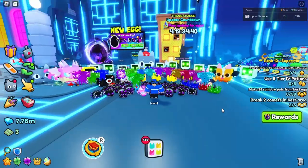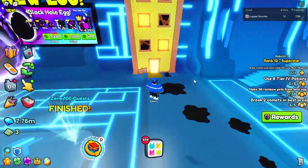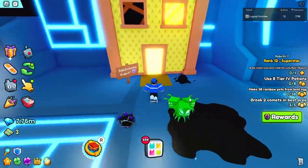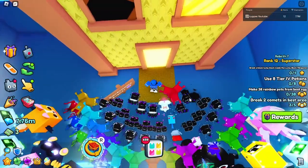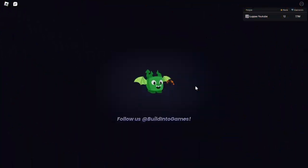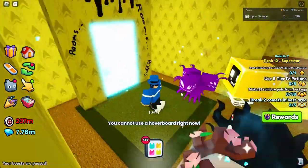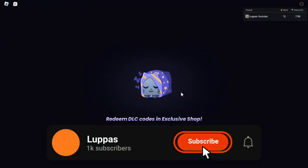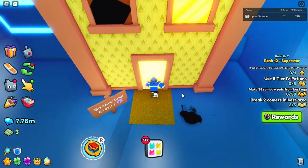Welcome back to another video. Today I'm going to be showing you how to glitch the hoverboard into the backrooms event to be able to find the doors faster. When you walk into this event, press Q before you actually fully get in — if you time it correctly, you will be in the backrooms event with your hoverboard out.